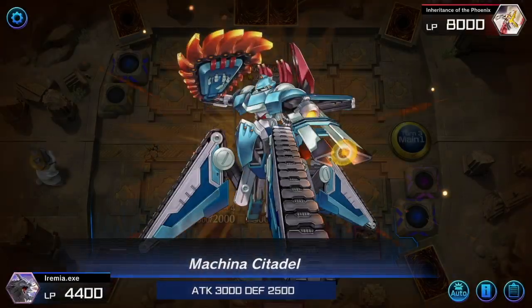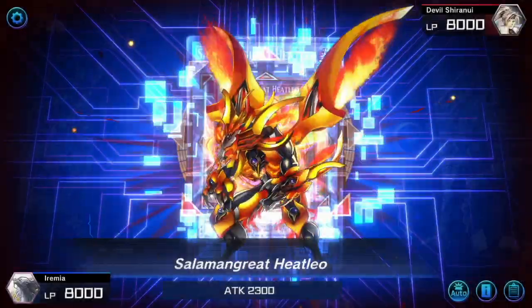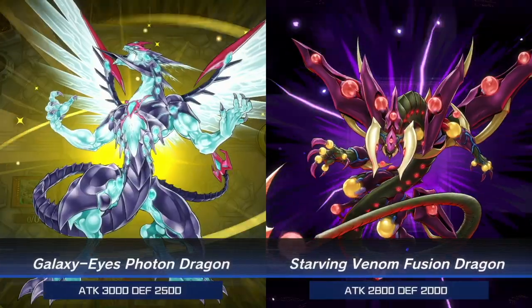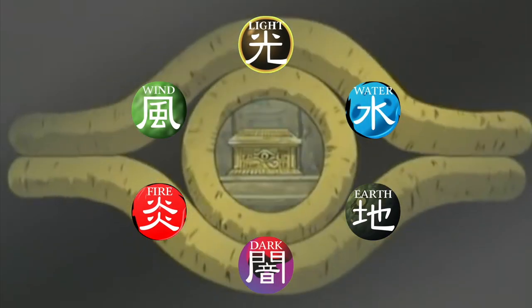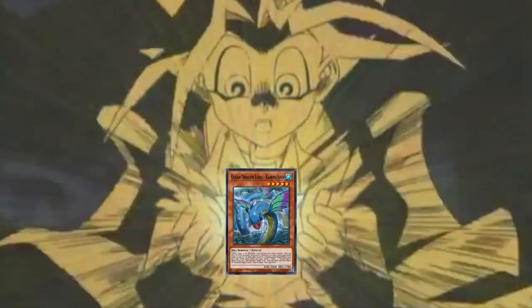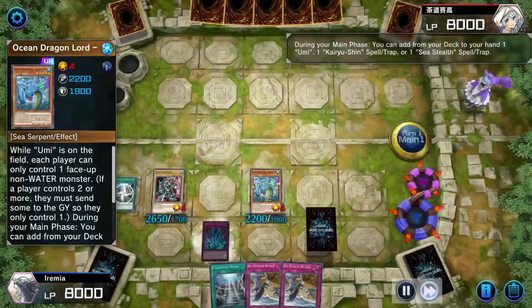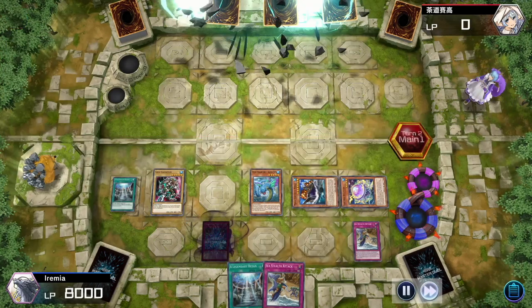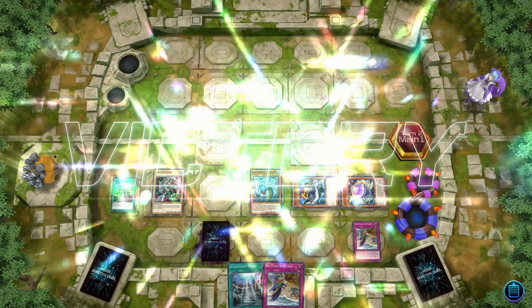Water. Earth. Fire. Air. Also light and dark. Long ago, the six attributes lived in harmony. Until one day, the water control deck attacked. Well, not so much attacked. Set and pass turn.